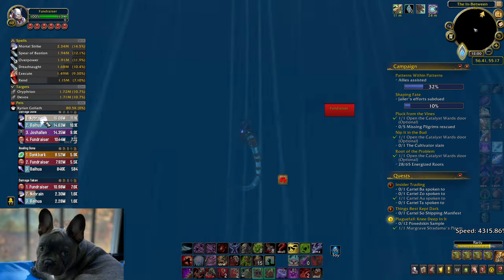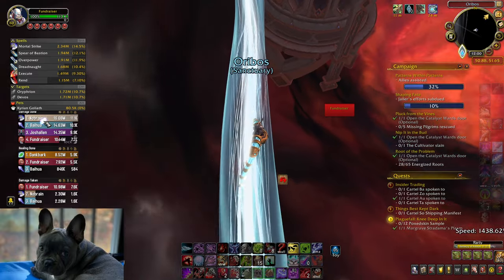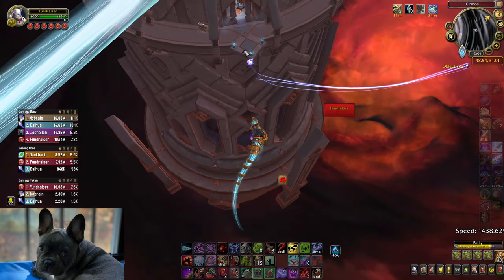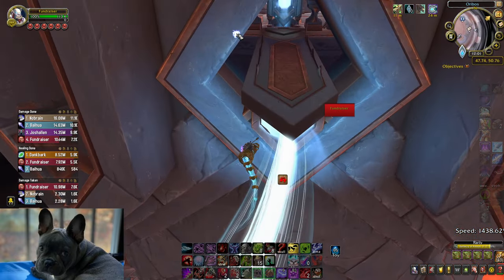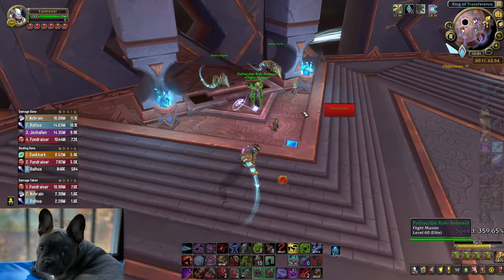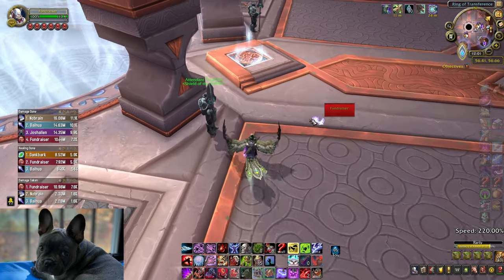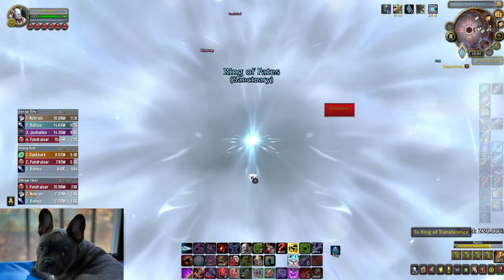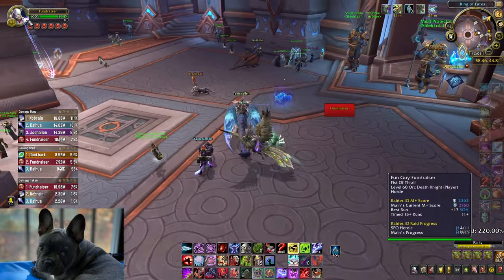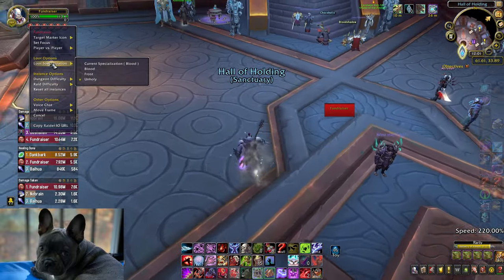Somebody over-pulled on one of the low skips and the entire instinct of the whole group other than me was to wipe to it, so we don't kill useless trash. Specifically after the second boss — that run back after the platform — if you think you have to take the angel back, I was flabbergasted. I ended up getting a little too vocal with my commentary. I think it's kind of an asshole move — just fight the trash, kill it, move on.